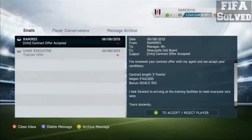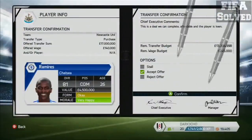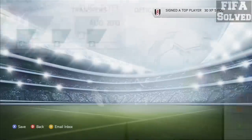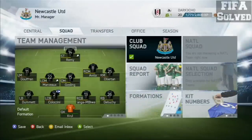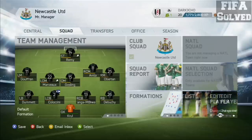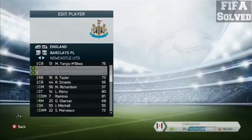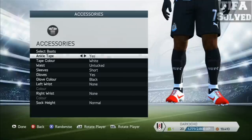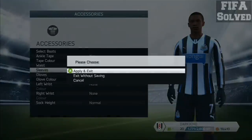Go back to your messages and accept the Ramirez contract. Go out of that, then what you want to do — go to Squad — go down to the tab at the bottom right corner, go along to the third tab until it's the Edit Player option. Then you want to look for Ramirez, your signing, or whoever you decide to sign, and change something — ankle tape yes, sleeves long. Apply and exit.